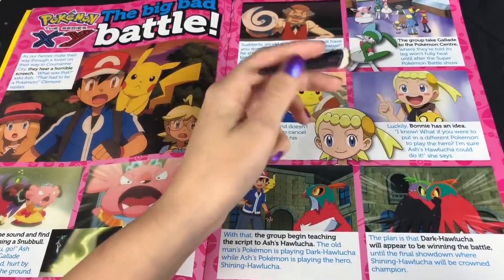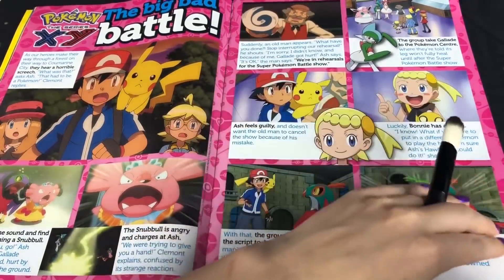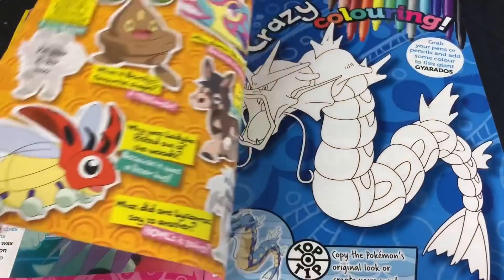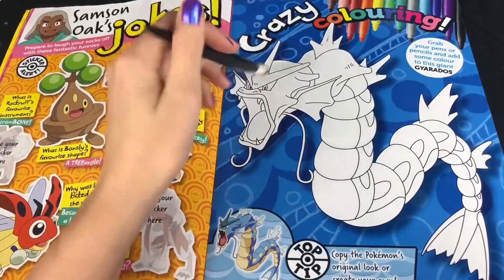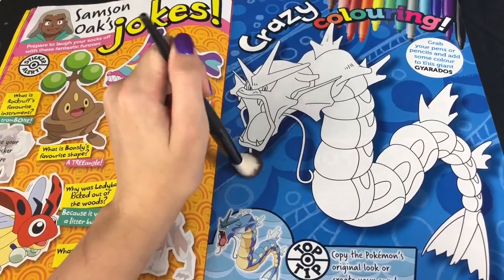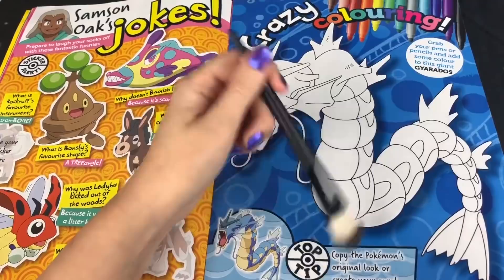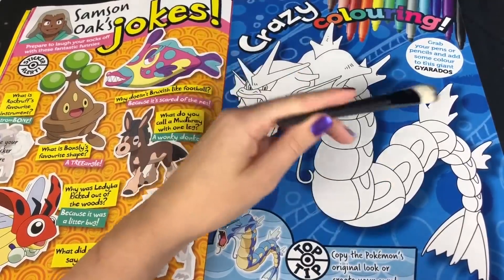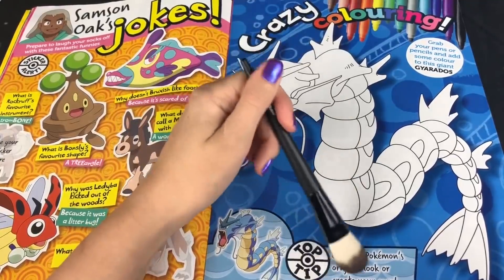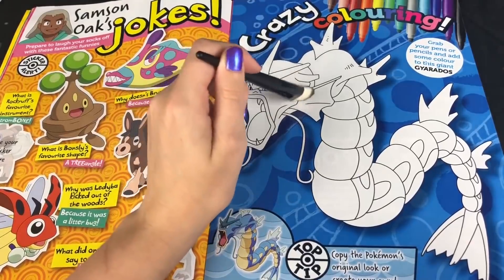There's a little comic here — it's cute! Do you know what we should do? We should do some colouring. I can't do it now because I don't have my colouring stuff, but I'll keep this and maybe we'll do a little Pokemon colouring video. I bet in all my other magazines there are colouring pages too. We've got Gyarados here — or we should create our own Pokemon colours. Yeah, we'll definitely do a video doing that.